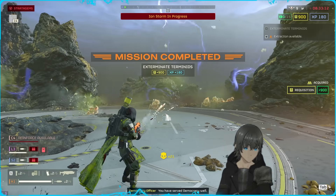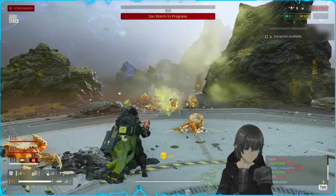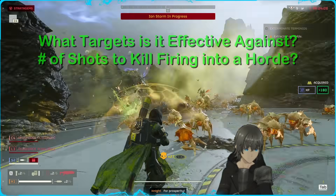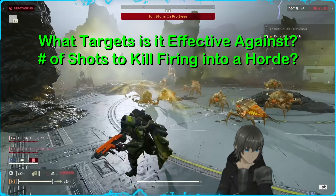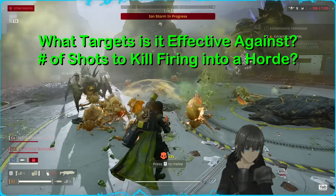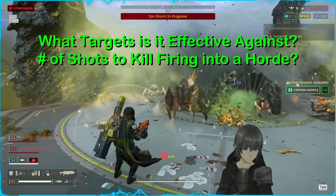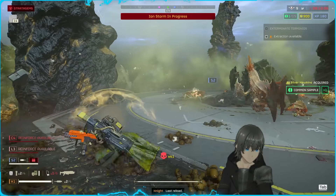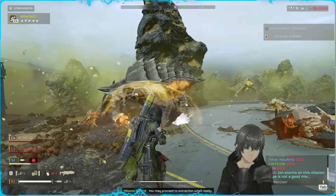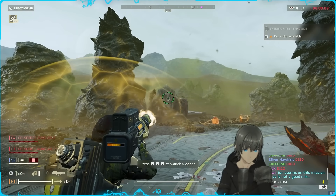We've concluded the technical breakdown. We're now moving into a modified version of my breakpoint breakdown — instead of shots-to-kill, we'll talk about how effective the Incendiary Breaker is against each enemy individually, with the idea that we let enemies burn for the full duration of our damage over time between shots. In a realistic scenario, we'll be swapping targets between shots to maximize overall DPS against a horde. This gives a clearer performance picture than simply counting shots when spamming the trigger.